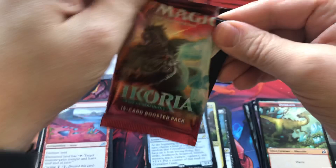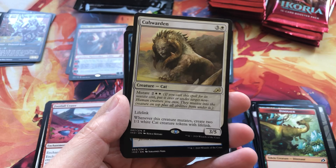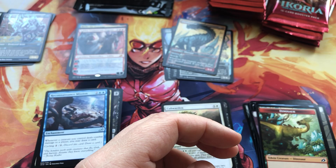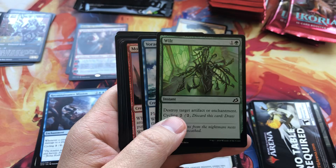Cracking some more — I'm interested to see how many of these alternate art cards we can actually pull from a box. Cub Warden — very cool. Lots of lion, tiger, creature cats here. Definitely, if someone's looking to make a deck like that, that would be very cool.